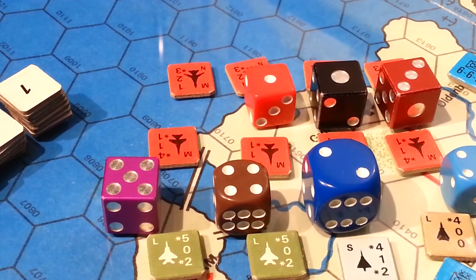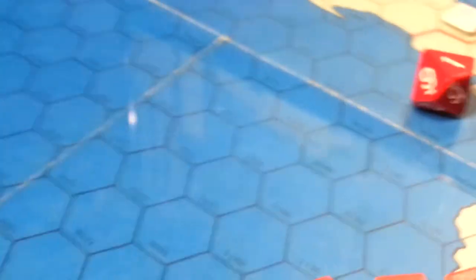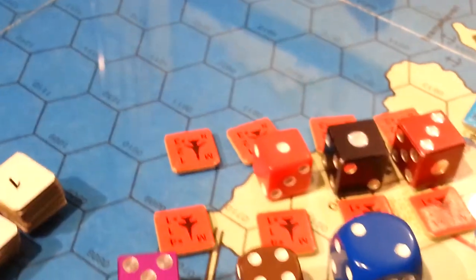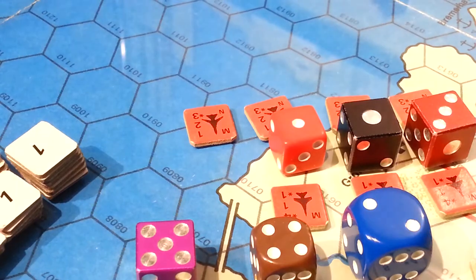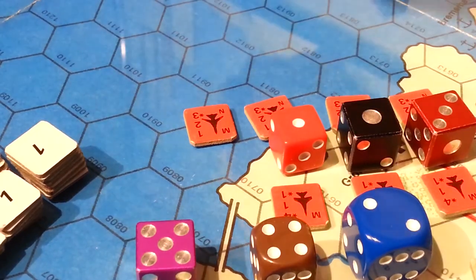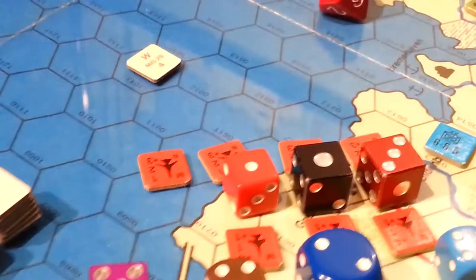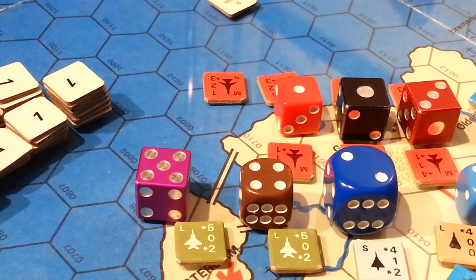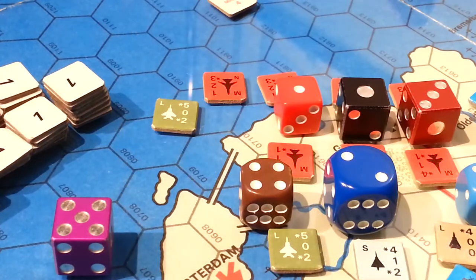The first one is a five and they roll the five. We look at the air combat table and see that a five is going to be an SX — shot down immediately. That's always a bad thing. So that red unit is not going to participate in the escort phase and is shot down. I'm going to flip him over to denote that he took one for the team.